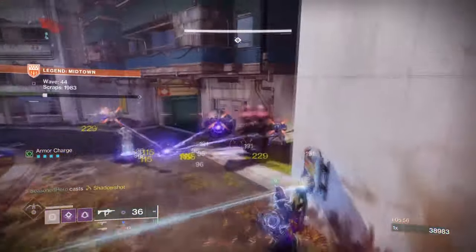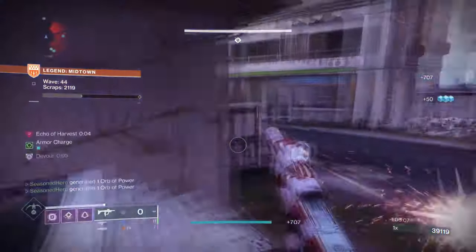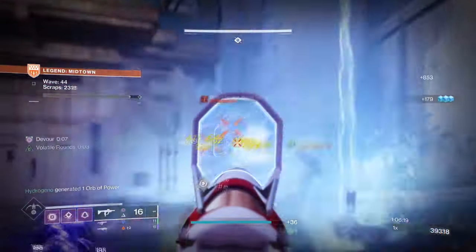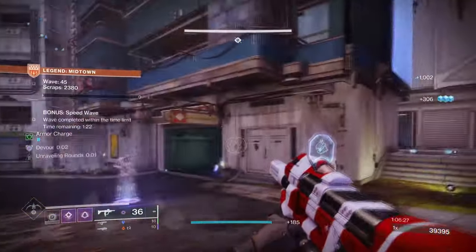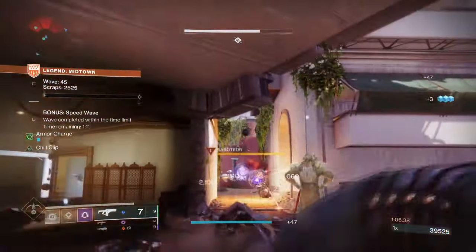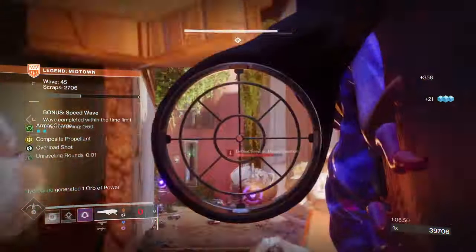Reaching wave 5 of Legend Onslaught is both exhilarating and frustrating if you don't have a setup that can stop minors and bosses from storming straight at you. Upgrading your defenses helps a lot, but even that has its limits in the final stages. This is where Orpheus Rig Tether Hunters excel where others fail. Launching a Tether to lock down one choke point is huge in the later rounds, and this build makes full use of it while benefiting teammates. Applying volatile rounds lets us quickly clear spawning enemies, which feeds back into our super so we can repeat the process again and again.